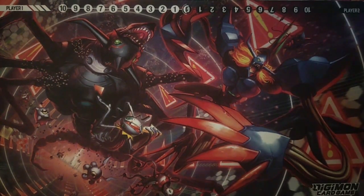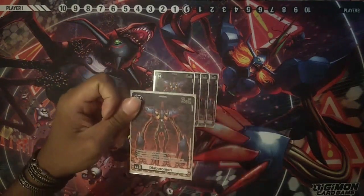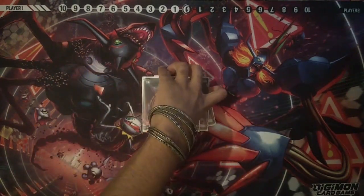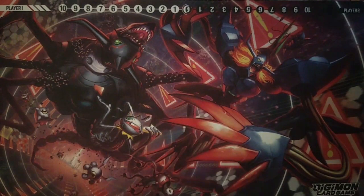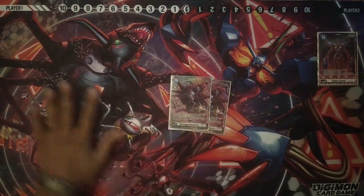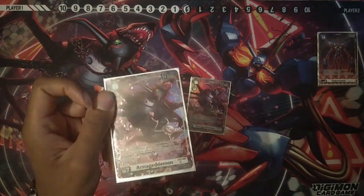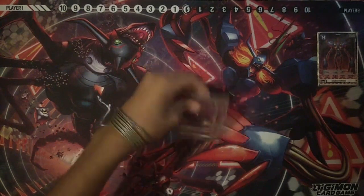Before we get into the deck, this Supply Set came with tokens, and they're pretty nice, but unfortunately they are just common — not foil or anything. I had my expectations a little too high because of Yu-Gi-Oh! And then you also have the Ult Art Armageddon Mon, which is just the same art as on the mat, but it has pretty nice foiling. We are running two copies of this — they give you four total.